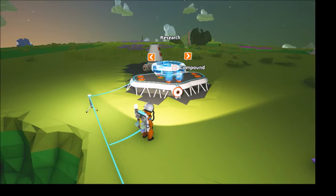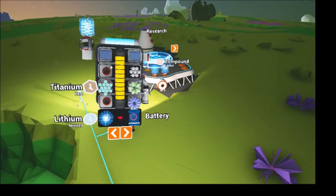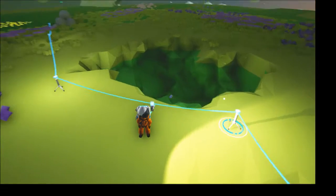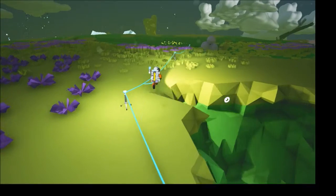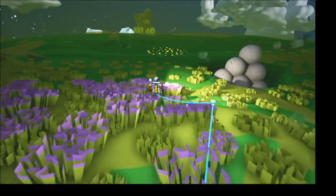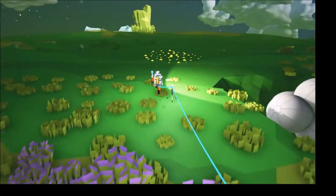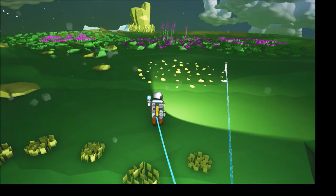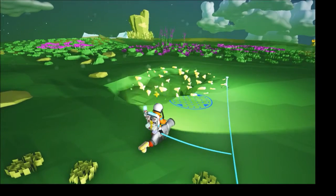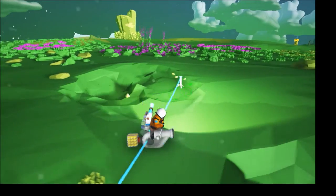Since we already have a line of tether going out this way, we're going to follow it and see if we can find some compound. These little doohickeys here give you power, so that comes in handy whenever it comes to digging. We got some compound there. This place is definitely prettier than my last planet - the flowers and whatnot.